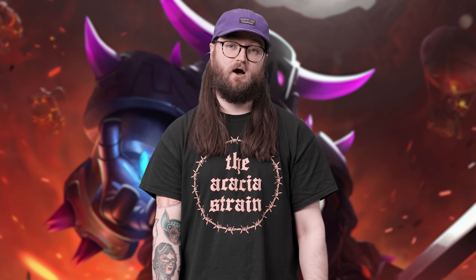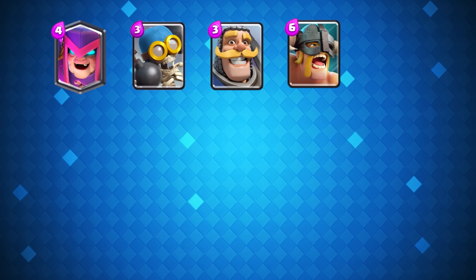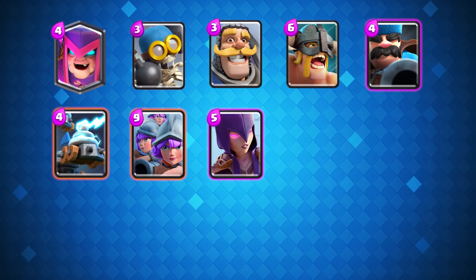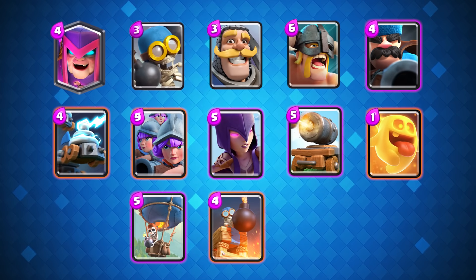These are the balance changes coming this update: Mother Witch, Bomber, Knight, Elite Barbarians, Hunter, Zappies, Three Musketeers, Witch, Cannon Cart, Heal Spirit, Balloon, Bomb Tower, and everyone's favourite, Giant Skeleton.